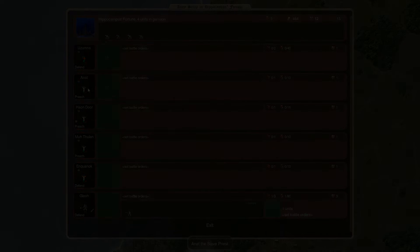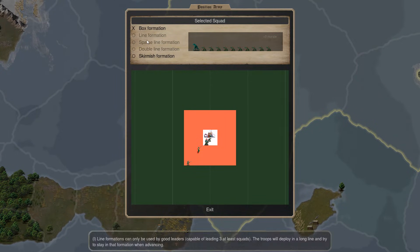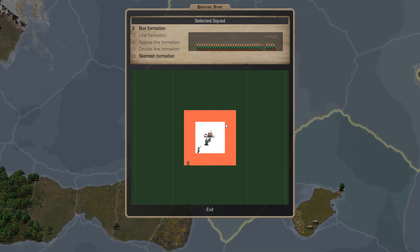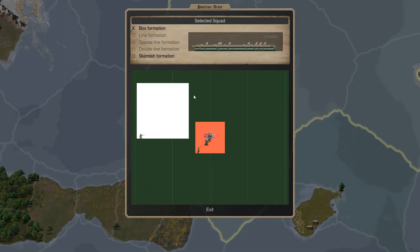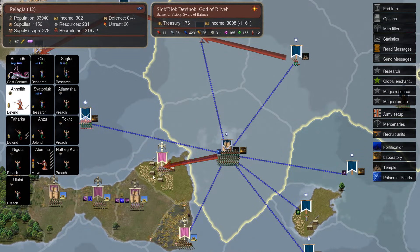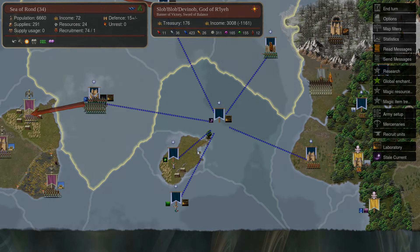Here was my first foray into what I believe is the formation system, though you'll see I didn't get it enough to do anything with it. I'm just clicking around trying to work out what I'm doing - looks like I'm selecting different elements of the army, or maybe just selecting bits of ground and it's telling me what's in those bits. There's a big white square I can move around a green square, and I think that's affecting where units deploy relative to the commander. I ultimately didn't play with this much, mainly for fear of making something worse than the default in my ignorance.